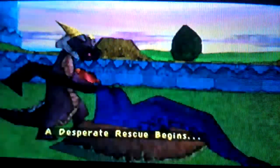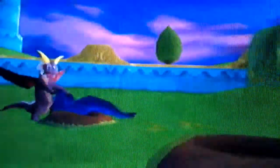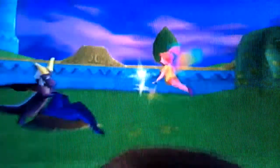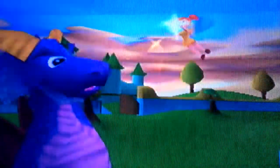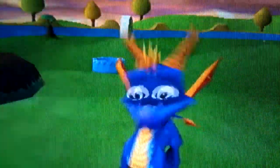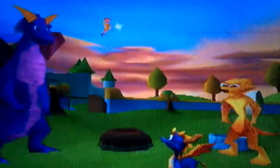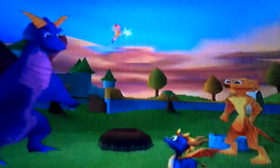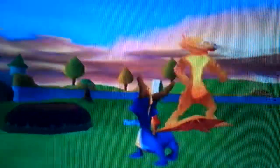Another cutscene. Where are the eggs? The hole came out on the other side of the dragon world. We found some of the eggs, but they were too heavy to carry back. Other side of the world? The forgotten worlds. Spyro, you'll have to go — nobody else can fit down the holes. Yeah, come on, let's go!